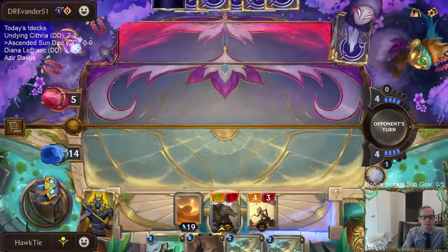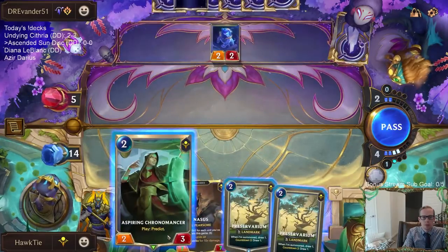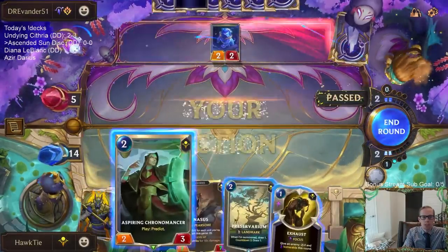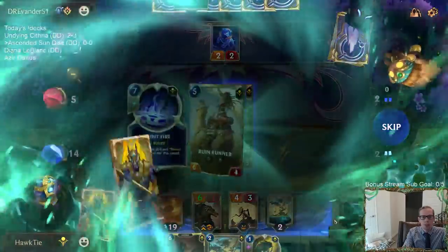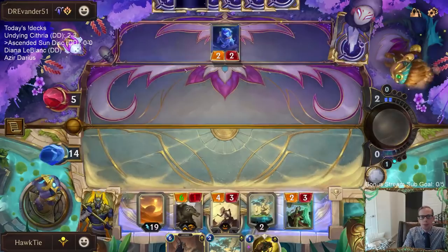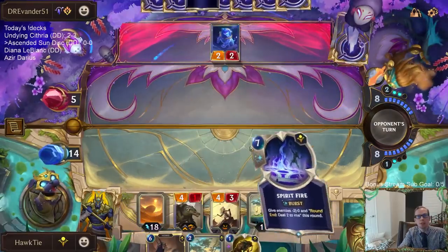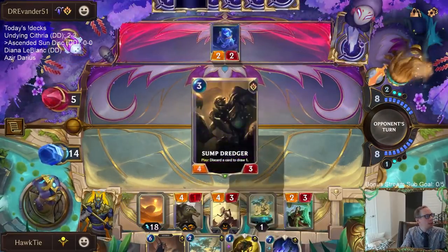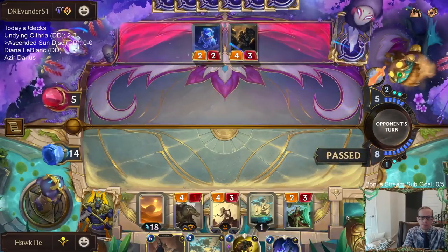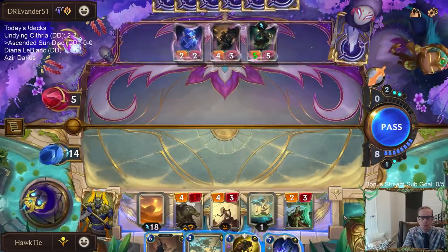Nasus is getting some levels. Let's draw first, then predict — we just have more information for our predict that way, instead of predicting and putting a card on top then drawing two. We probably need to take Spirit Fire to be honest. I'm worried about them going wide with a bunch of elusives because they have the Zoe level-up. Yep, bunch of elusives.